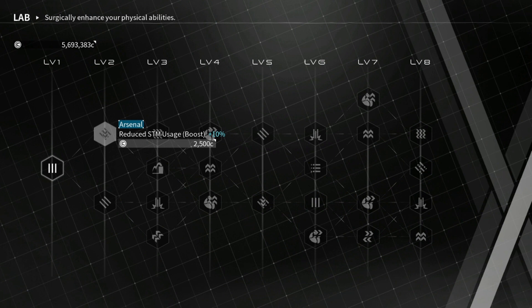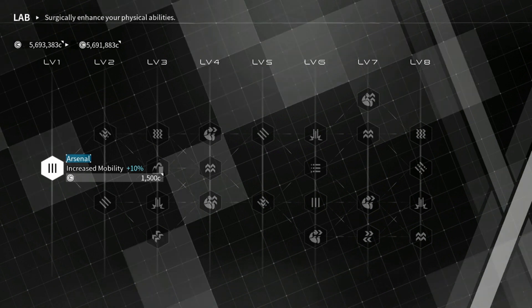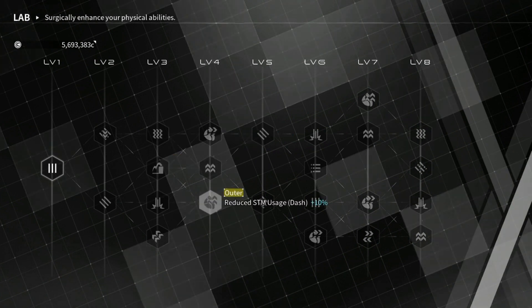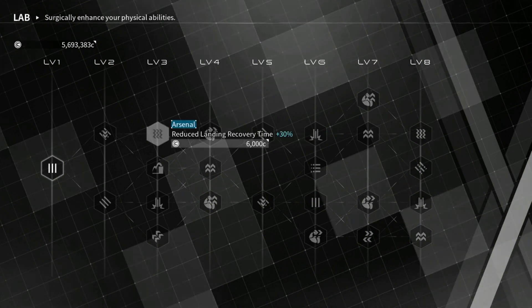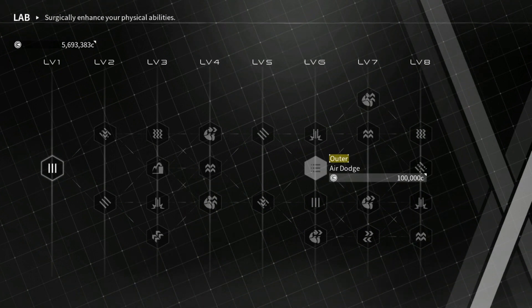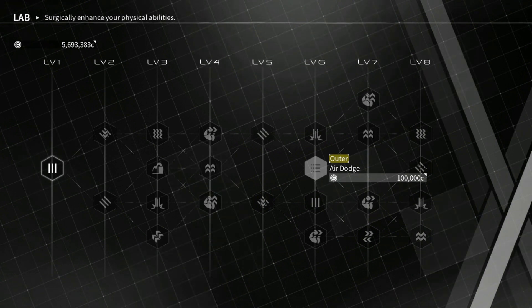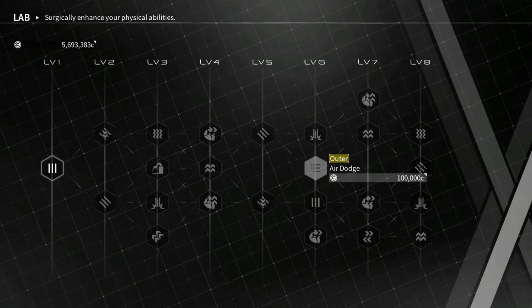Next up we have the leg tier. Not as many cool abilities here — mostly it involves increasing your mobility, the arsenal's mobility, general landing recovery, and knockdown resistance. There are a couple of cool abilities like double jump, which does what it says. You also have air dodge, which when jumping allows you to use your boost as an outer to dodge attacks. Since sky lifter became a thing, air dodge is absolutely useless if you're using the sky lifter set, so I don't think it's worth taking.